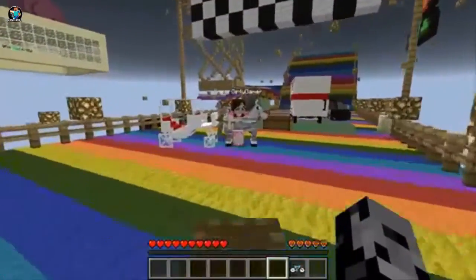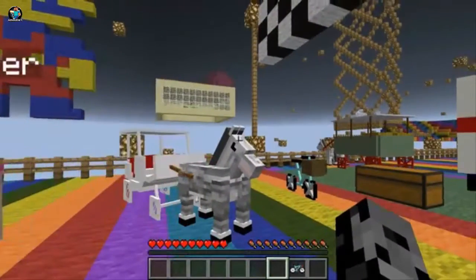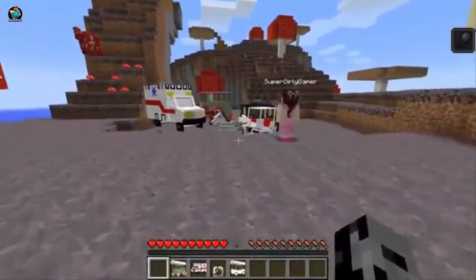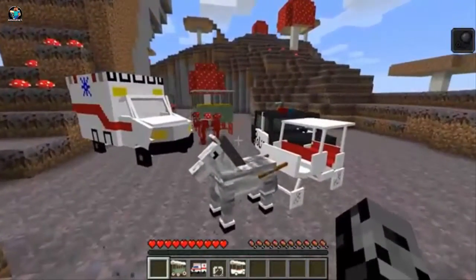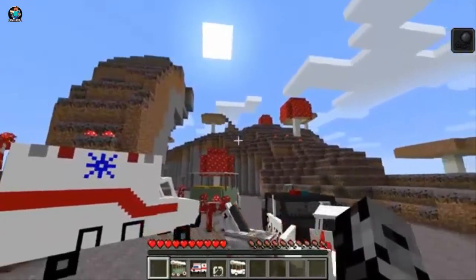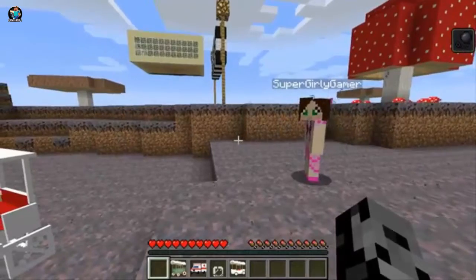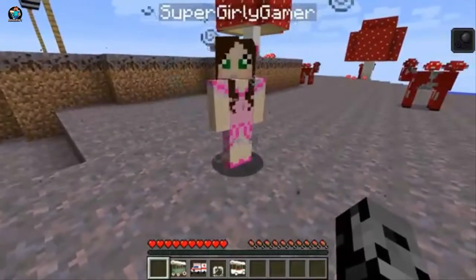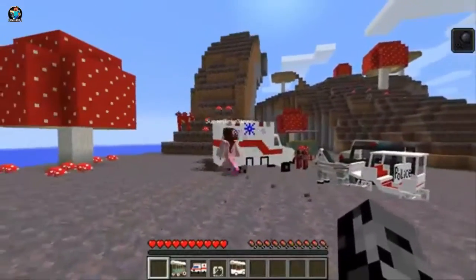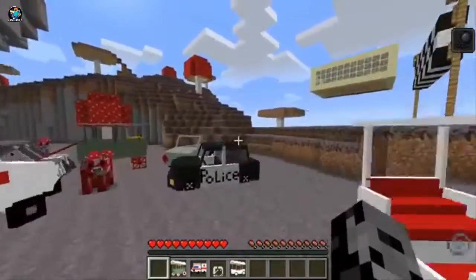All right, so Jen, I set up another area in the map we're going to head to right now to do tricks. You guys are going to leave comments and let us know who has the most sick, nasty tricks of them all. We are back and I set up an area specifically for tricks. Jen, do you see the terrain? We can jump off it - it's going to be amazing! I figured on Rainbow Road we'd probably just go flailing off the side and die.